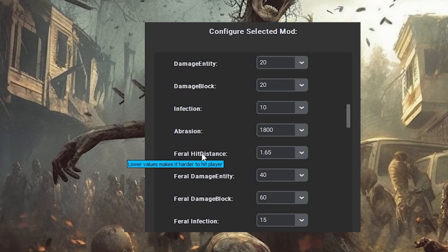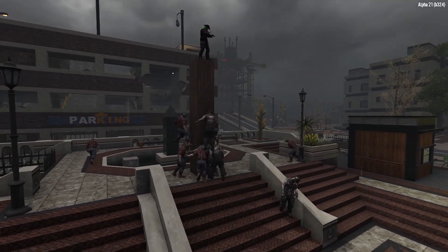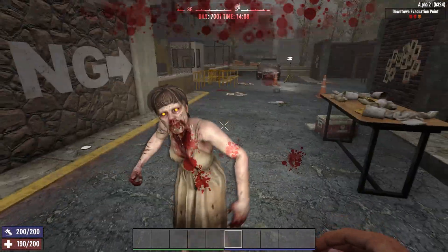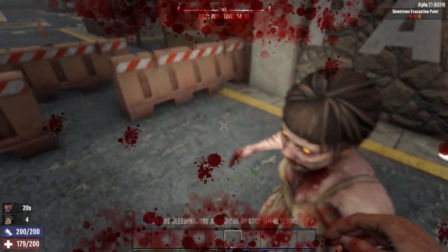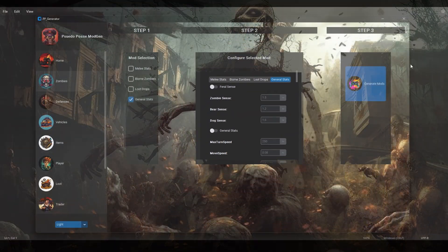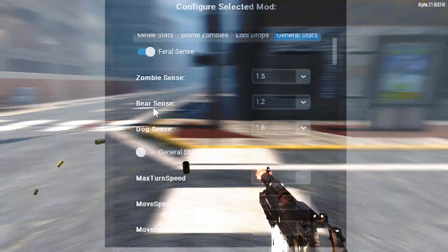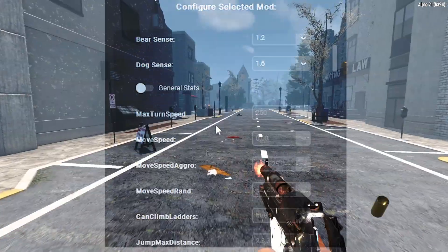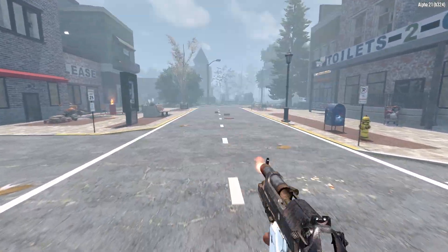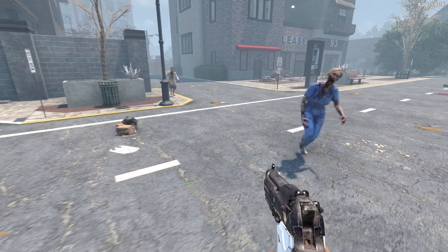You'll notice there is more than just range now. You can adjust player damage, making zombie hits super weak. Block damage is also adjustable, so if you want blocks that are completely impervious to zombies, set it to zero and watch as they never destroy a block again. You can adjust the strength of infections and abrasions upon hitting the player as well — higher values will increase the status ailment per hit. The biome and loot drops tabs are the same for now, but there is now a fourth tab containing general stats. First, we have Feral Sense, which makes zombies more sensitive to the player's actions and will draw them from further away. Make sure to have Feral Sense enabled in the game settings, otherwise changing the default values won't do anything. You can decrease Feral Sense if it is a bit too strong, or for an added challenge, ramp it up and draw zombies from further away.